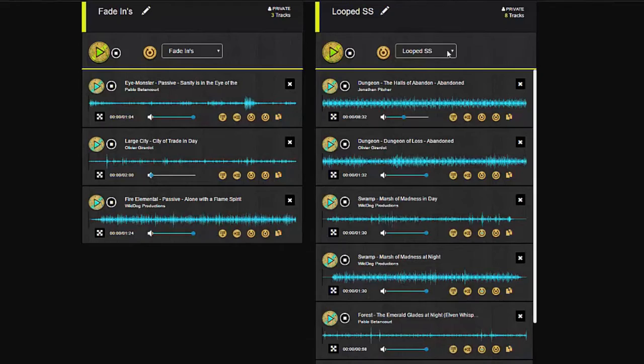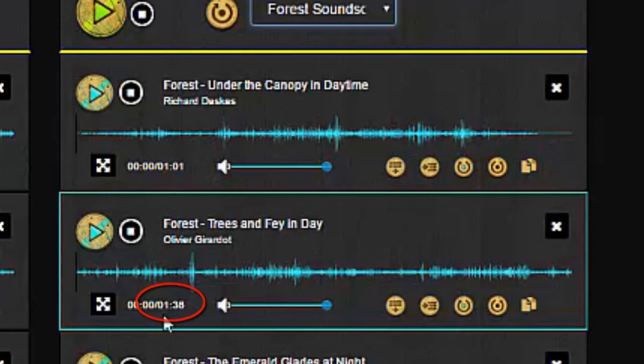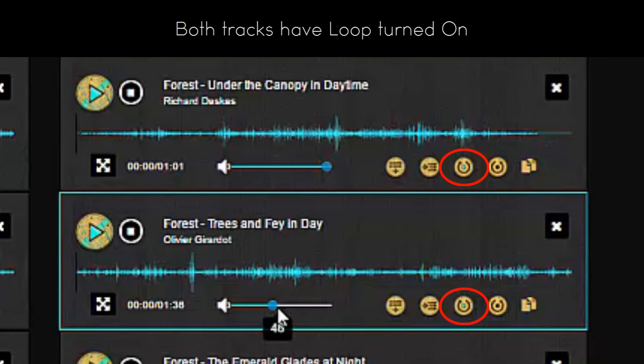So going back to my forest soundscapes, I'm going to use these two forest day tracks in my example. In order to add a bit of variation, I made sure to choose soundscapes with different run times — this top one is at one minute one, and this bottom one at one minute thirty-six. I'm also going to put the bottom one at about fifty percent volume to create that sense of depth. As both run on a loop, I'll have some noticeable elements in one track further back than the other, while having each track hit key sounds at different times. This helps me keep the backgrounds from getting stale when they're running on extended loops.